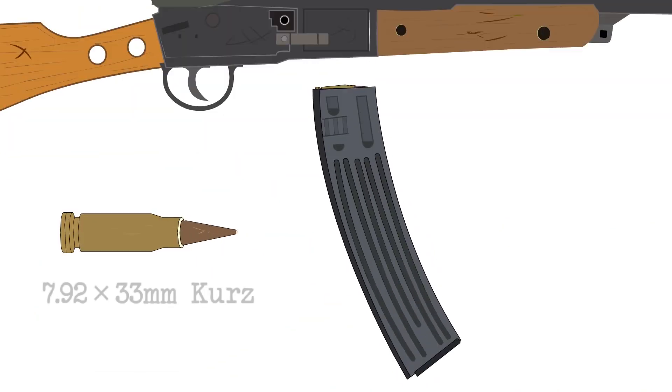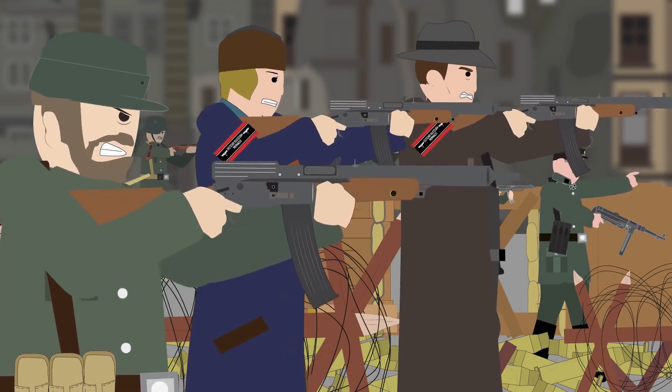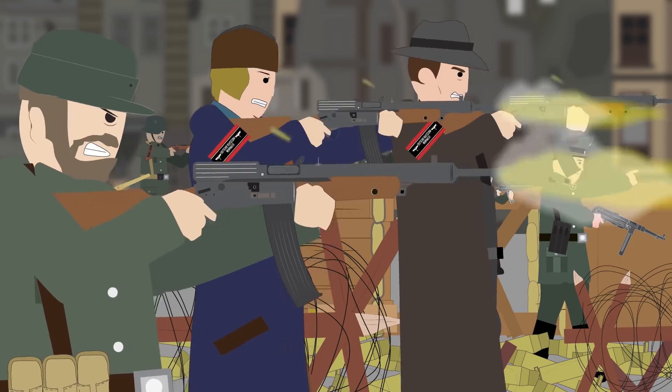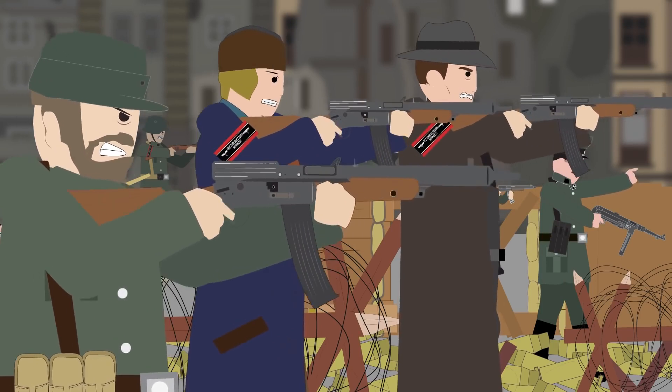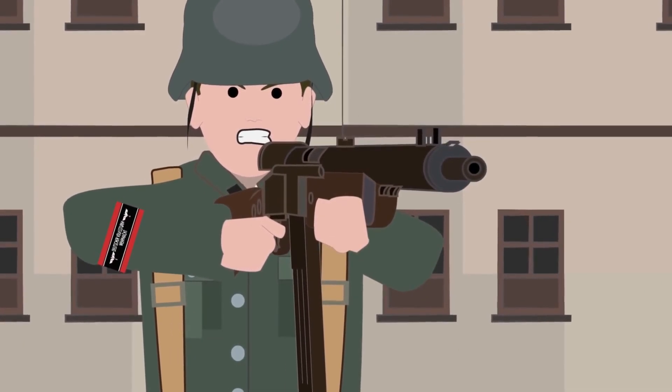The Volksturmgewehr was both an extremely rushed and impractical design. The rifle used the standard magazine of the STG-44 and its 7.92x33mm Kurzpatrone. Unlike the STG-44, the Volksturmgewehr was purely a semi-automatic rifle. Almost all of its construction was made from stamped or folded metal, meaning it could be made with even the simplest of manufacturing tools. The only part of the weapon not made of stamped metal was the bolt, which used a simplified blowback action with only one moving part — the bolt itself — which in theory would reduce recoil.